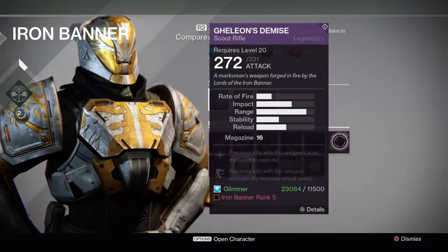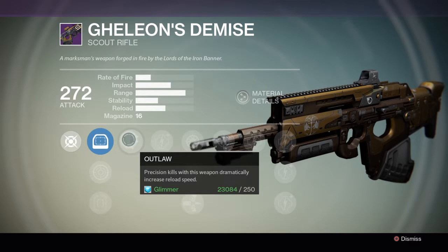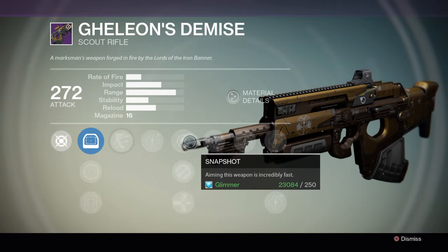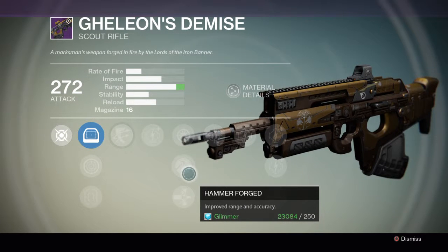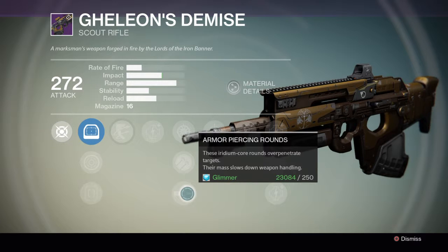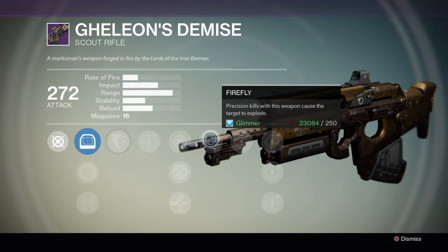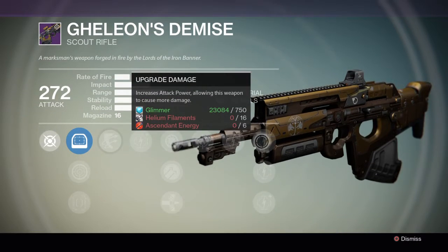Now let's check out the scout rifle. There's that precision kill dramatically increasing reload speed. That damage output. And then aiming with this weapon is incredibly fast. Wow, look at that range — that thing could become a sniper rifle. That thing is accurate. Then you just get that little smidge for armor-piercing rounds. And then there's Firefly — there's that target explode perk. And then you get a nice four upgrades to increase the damage.